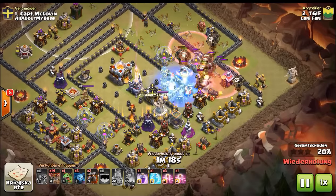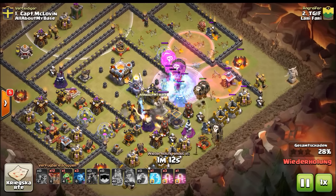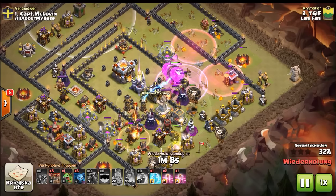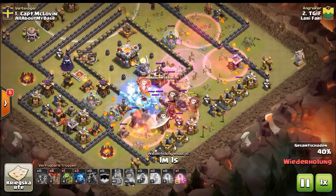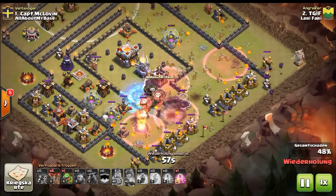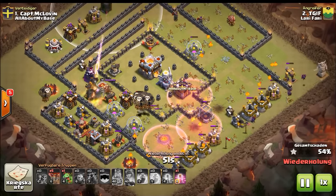We scouted this with a TH10 and figured we needed two freezes instead of just one, because the max teslas with the infernos can be pretty dangerous. So we took the second freeze — there it goes — and basically lots of haste spells to help propel these loons into the defenses.